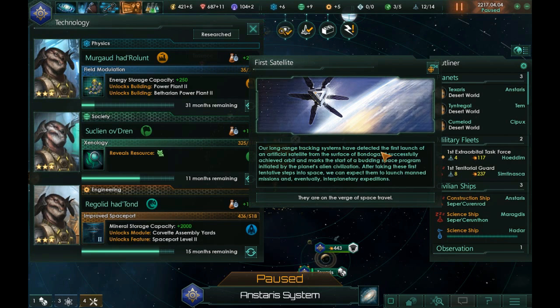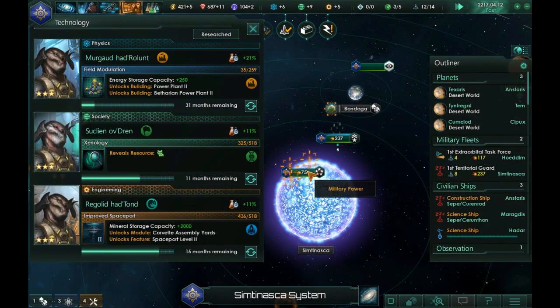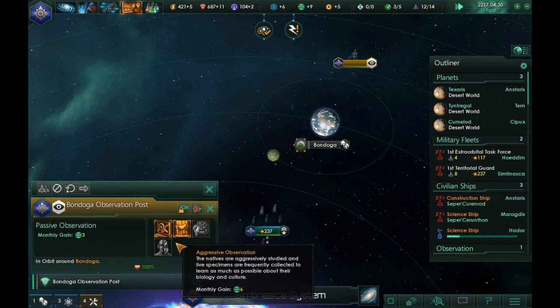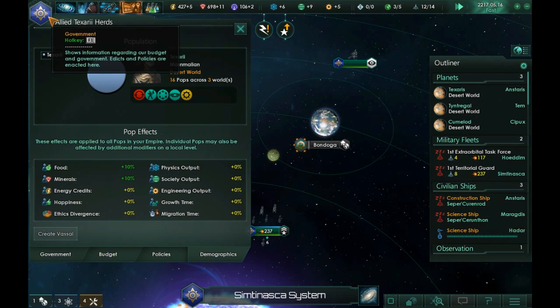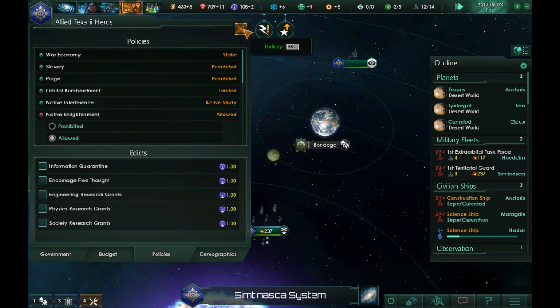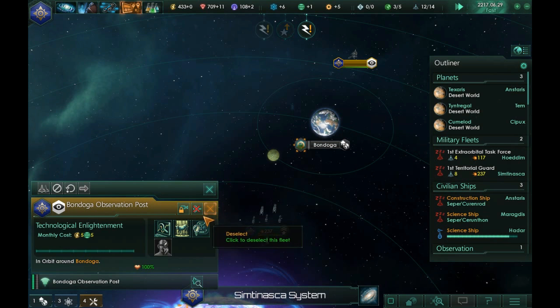Our long-range tracking systems have detected the first launch of an artificial satellite from the surface of Bondoga. It successfully achieved orbit and marks the start of a budding space program by the planet's alien civilization. We need to actually allow Enlightenment — let's go to Policies and set Native Enlightenment to Allowed. That will cost five energy per month, but I'm making that much, so let's go ahead and start that.